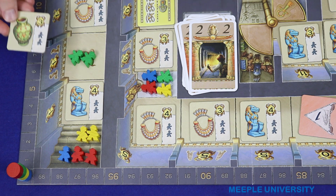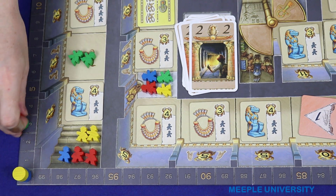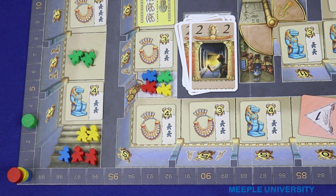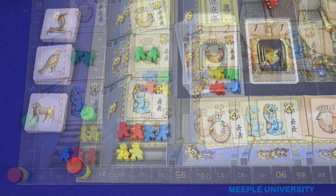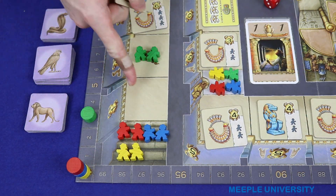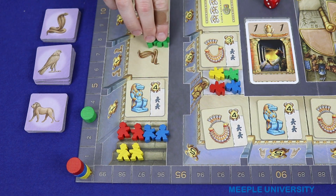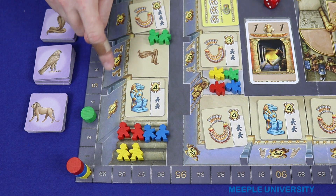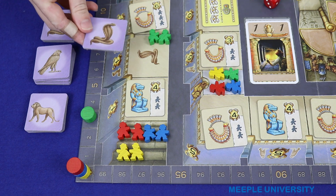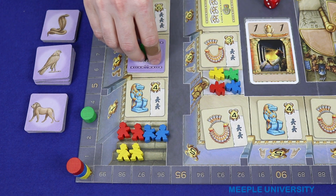The player should then immediately score the victory points printed on the tile, in this case three, moving up the track around the outside. The player still keeps the tile in his or her collection. Note that the points you score are the points on the tile not the points on the wall. If the tile that you removed from the board has nothing underneath it then simply leave that space empty. If the tile that you remove has a picture of an animal underneath it — and you'll be able to see that coming from the icons on the wall — then take the top tile from the corresponding temple stack and place it underneath your adventurers on that space.